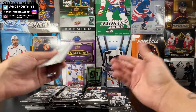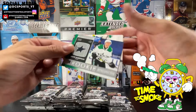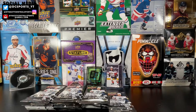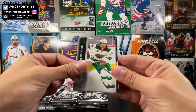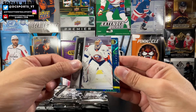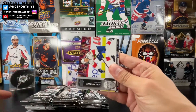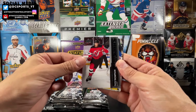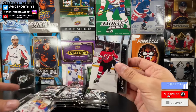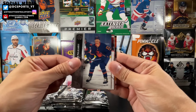Victor Arvidsson, Michael Bunting, Mackenzie Blackwood. We got a Retrospective of Jason Robertson — a pretty damn good player for the Dallas Stars. Victor Hedman, Zuccarello, Varlamov. We got Blue Dazzlers of Jonathan Huberdeau. Jordan Greenway, Patrick Hornqvist, Samuel Girard. Young Guns of the Devils — Tyce Thompson. Tyce Thompson is now in the New York Islanders organization, got traded for Arnaud Durandeau in a blockbuster trade. Palat.